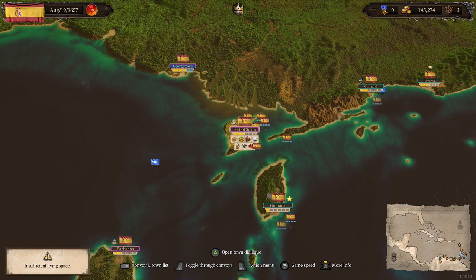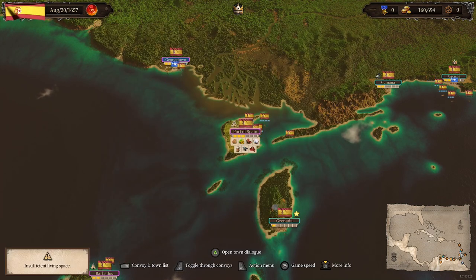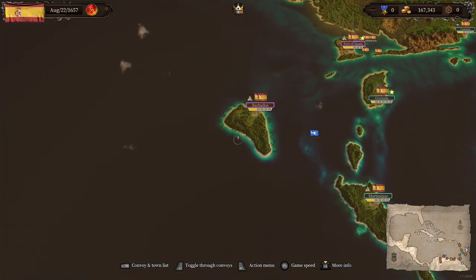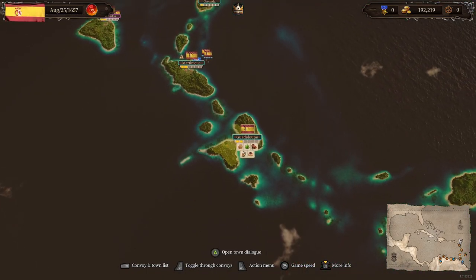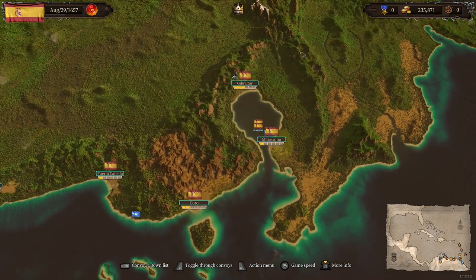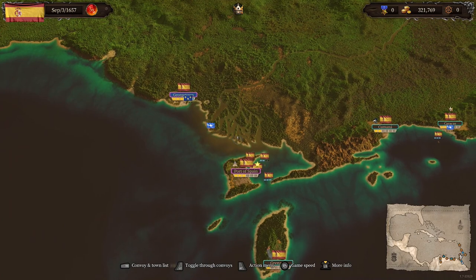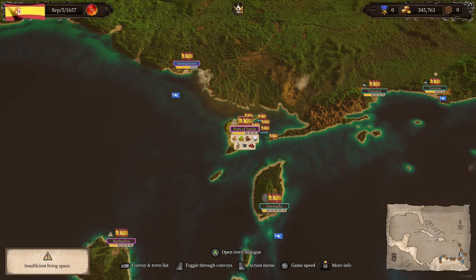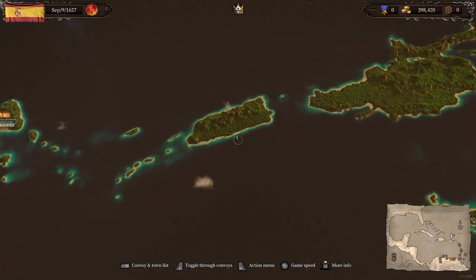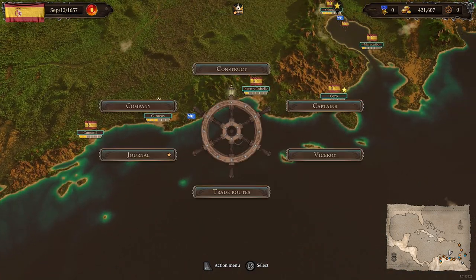Port of Spain: risk of slaves at 84%, insufficient living space. I currently only have 252 workers there. We're going to let that fly for a little bit and look around. Martinique has cocoa, Guadalupe has quite a lot actually. Port Cabello, Coro, Maracaibo — I'm probably butchering these names, I apologize. Once those flutes are done, I'm actually going to put them on a rather large trade route.